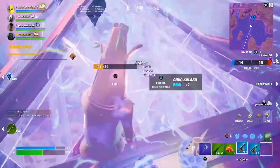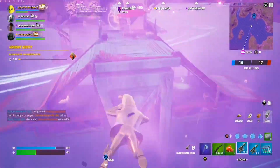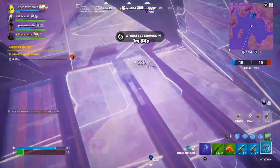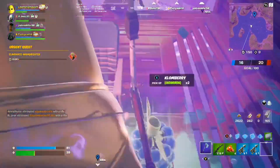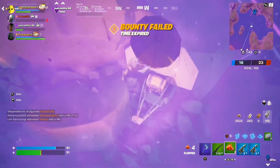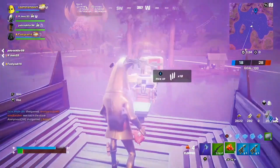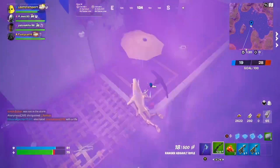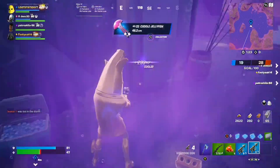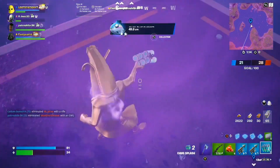If the ammo boxes are rare you can get double — around 1200 XP, which is honestly rare but there is a chance. There's loot all across here, slurp barrels for health, and more chug splashes. There's an ammo box spawn here and a chest spawn inside. Then glide over to the next chest — build up to reach it. Come down here for more loot and fishing spots. Even if you already have harpoon guns, search the fishing barrels anyway as they give pretty good XP.